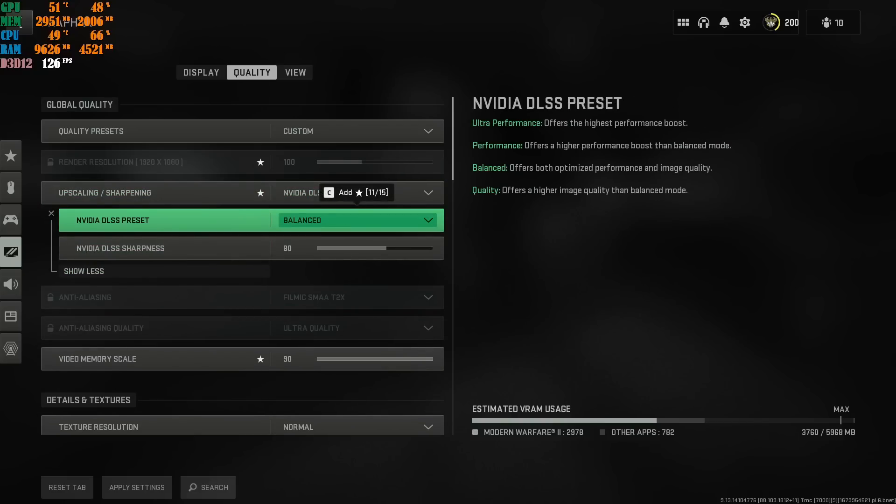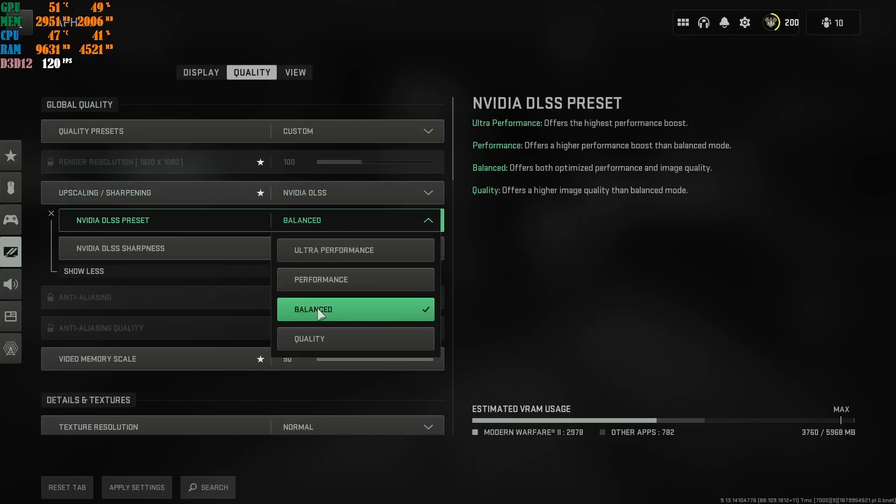If you're running at 1440p or higher, go with NVIDIA DLSS and I recommend either Balanced for really good performance and quality at the same time. If your machine is struggling a little bit with FPS, go with Performance. I do not recommend Ultra Performance with NVIDIA DLSS — there's a lot of blur on the left and right side when you move, and you're obviously not standing still. So go with Balanced if you are using NVIDIA DLSS at 1440p and higher. Some people do use DLSS at 1080p and achieve the FPS they want — it's going to be your own personal preference.